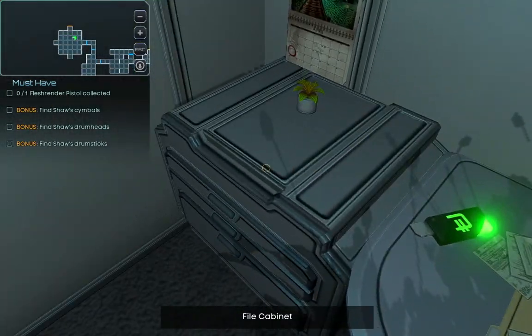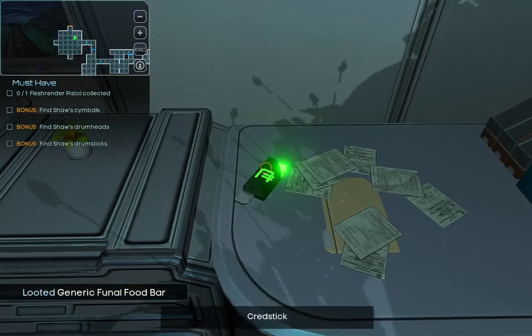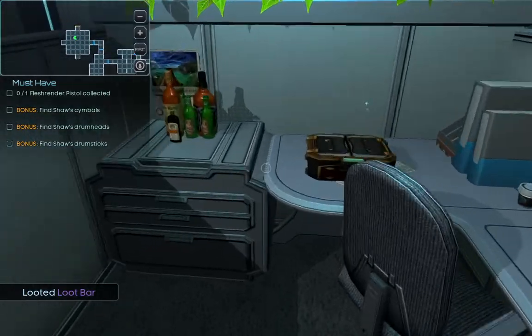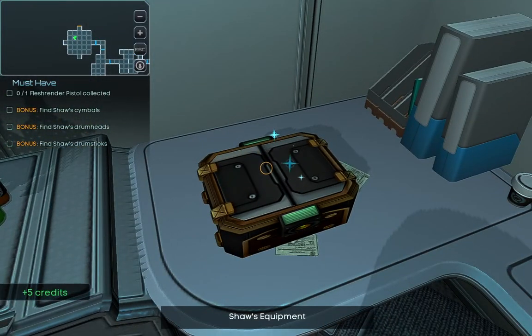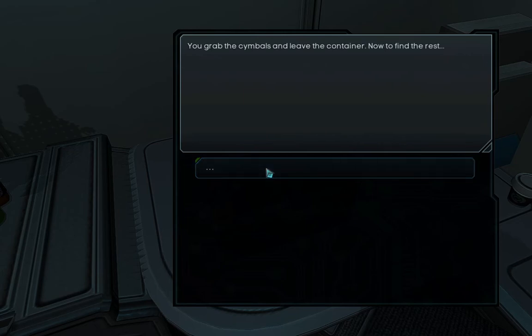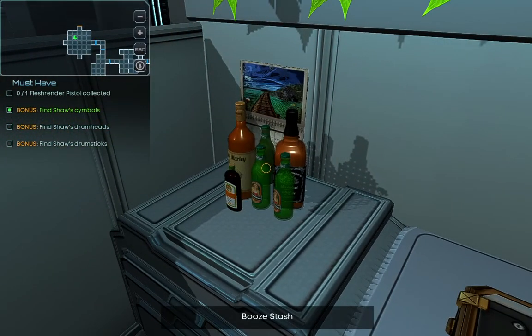A file cabinet — what's there? A loot bar, and the flavor is epic. Epic loot, that's nice. And a cred stick. Shaw's equipment! You found a piece of Shaw's drum kit. You grab the shimbles and leave the container. Now find the rest. Awesome.